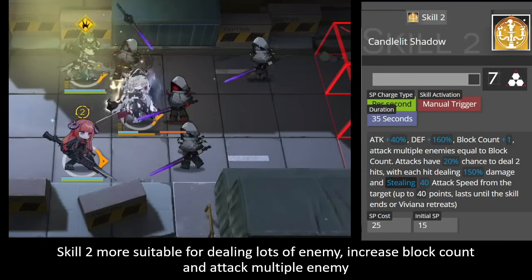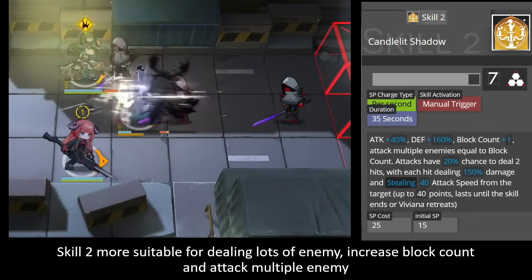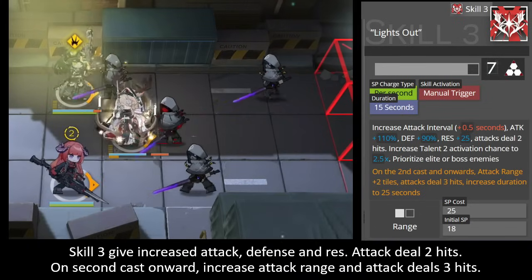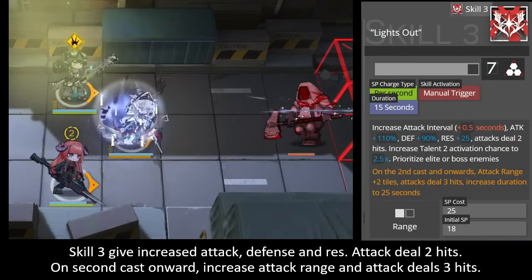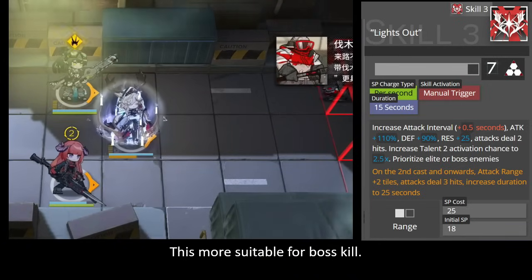Skill 2 is more suitable for dealing with a lot of enemies, increasing block count and attacking multiple enemies. Skill 3 increases attack, defense, and resistance. From the second cast onward, attacks deal 2 hits, and with expanded range, attacks deal 3 hits — making it more suitable for both boss and crowd scenarios.